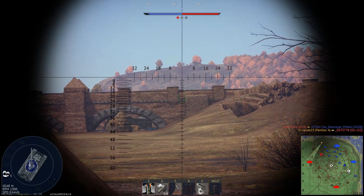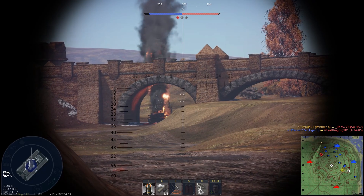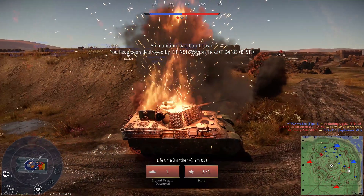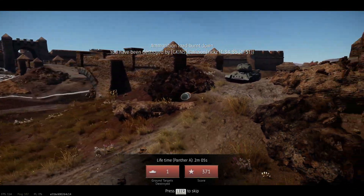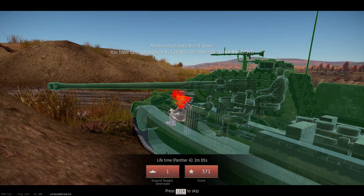After taking out my first enemy I got greedy and wanted to destroy that Walker Bulldog as he runs away from me. The Panda A has no useful side armor, especially not against Russian ammunition. Make sure not to expose your weak side armor and always adjust your front plate towards the enemy.